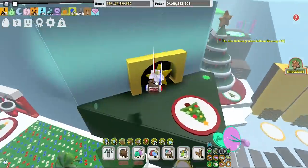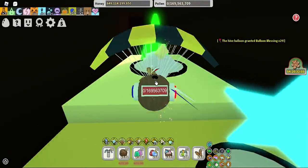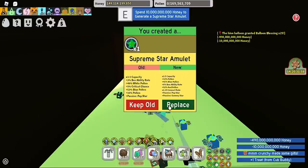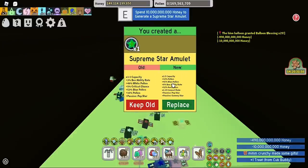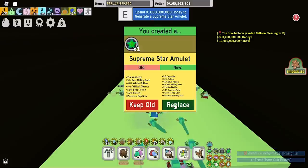With some of my Honey, I can quickly roll a double passive. Let's see if I get something good. Let's go, finally Pop Gummy! Bee Ability Rate. Blue Pollen. Red Pollen's not too great, but Blue Pollen and Bee Ability Rate.